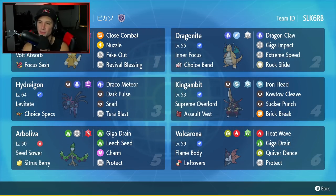The final Pokemon is going to be a support slash Special Attacker — it's going to be Volcarona. Flame Body as its ability, Leftovers as item. It's got Heat Wave, Giga Drain, Quiver Dance to set up, and Protect as the final move.